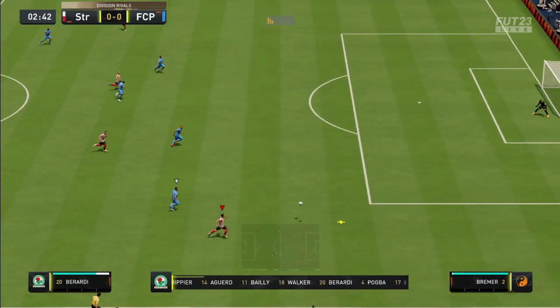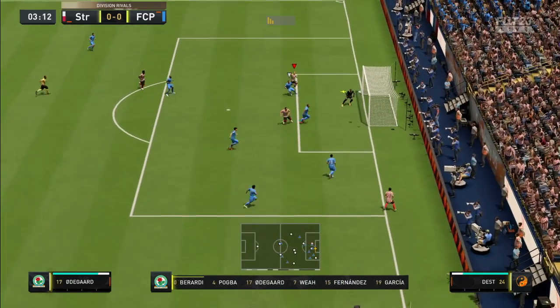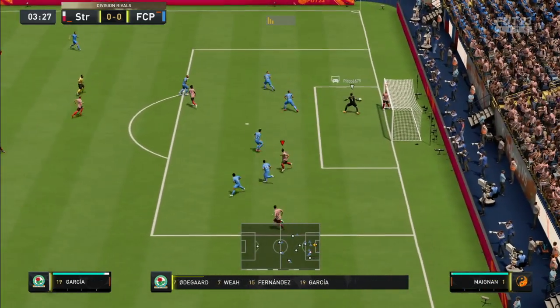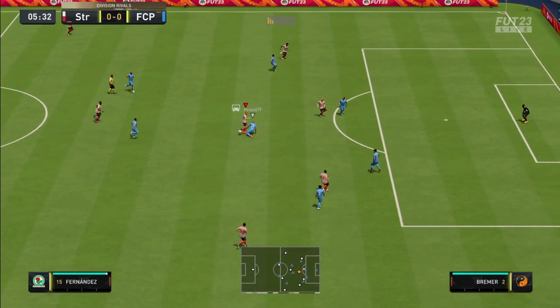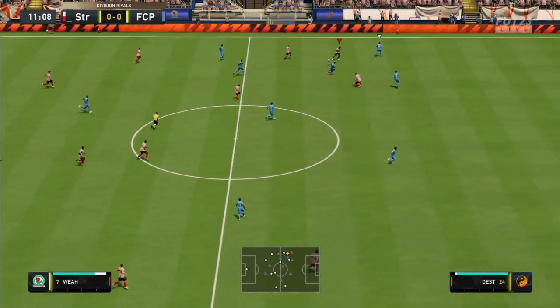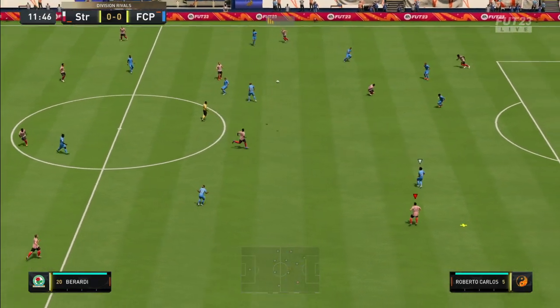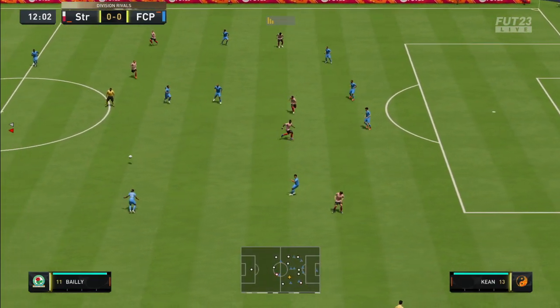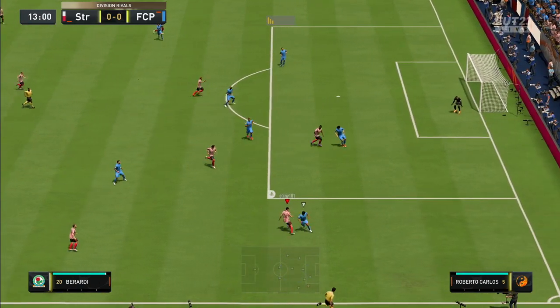Look at Berardi go — can he give the cross? That was his weak foot. Back to Alex Fernandez — this is all the guard we need. Fernandez on the ball, could he switch it? That wasn't good. Berardi is here.